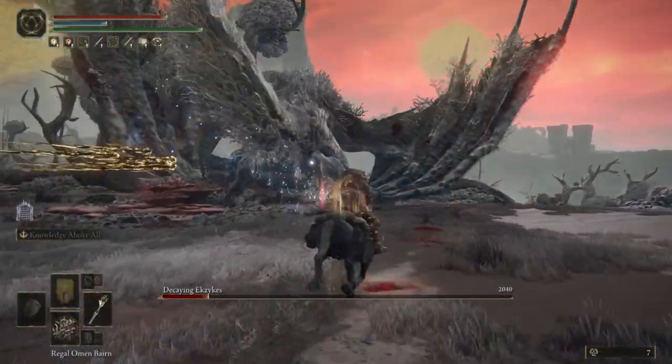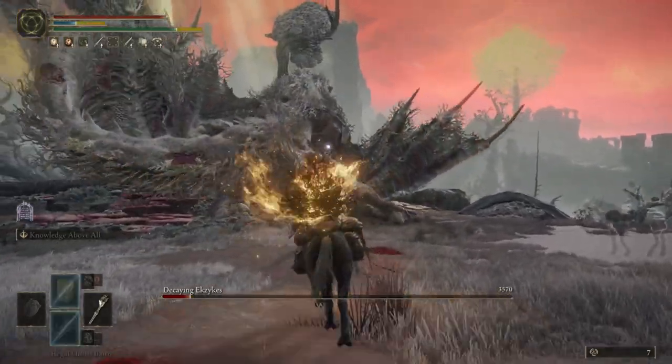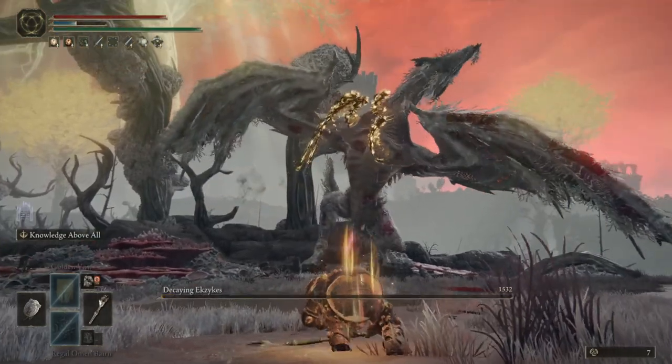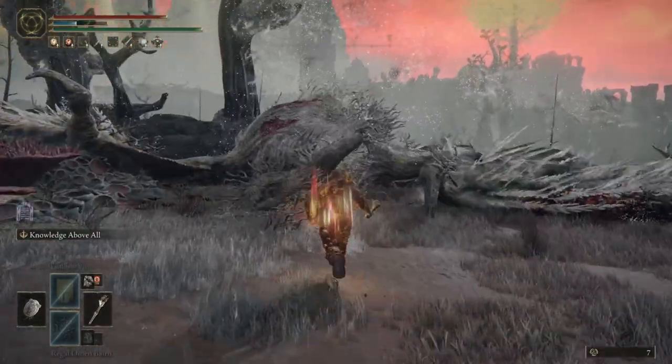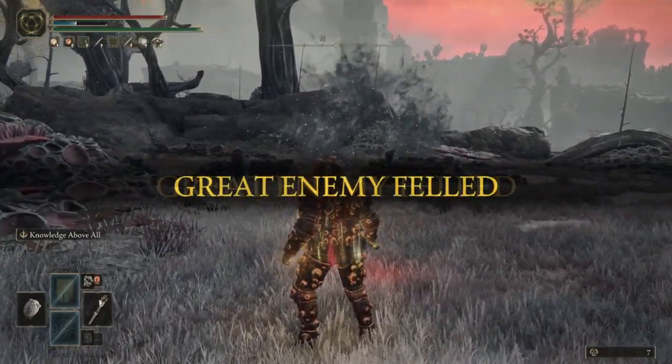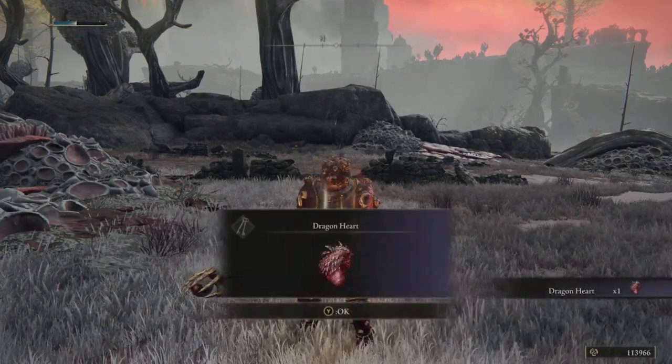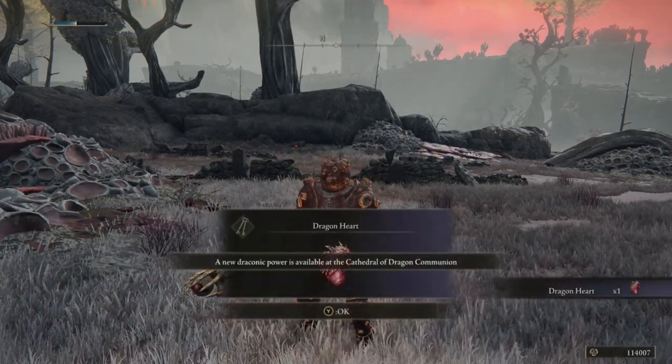I've been Cotton Dinosaur, and this has been the build where you walk around with a baby in your pocket that you apparently use to make yourself explode with wraiths, and then they hunt down your enemies. Elden Ring makes total sense, okay? If you liked the video, subscribe and hit the notification bell for more, and most importantly, ladies and gentlemen, until next time — stay sweet.